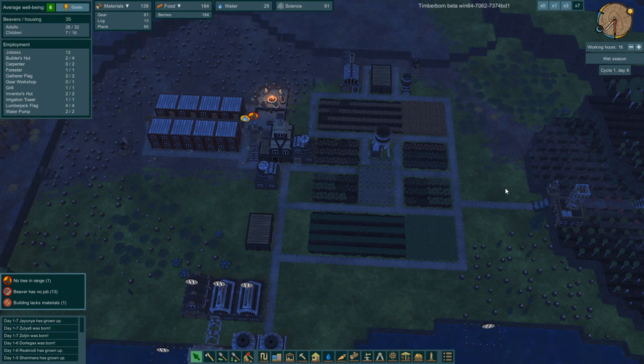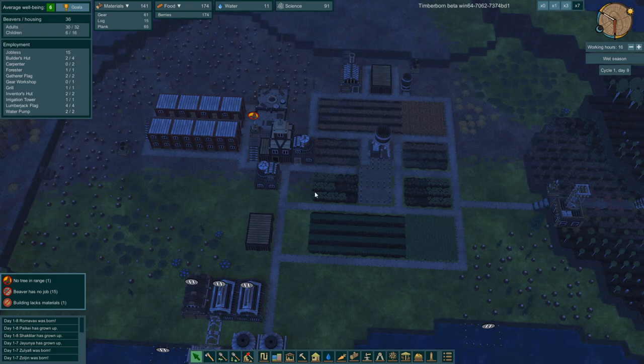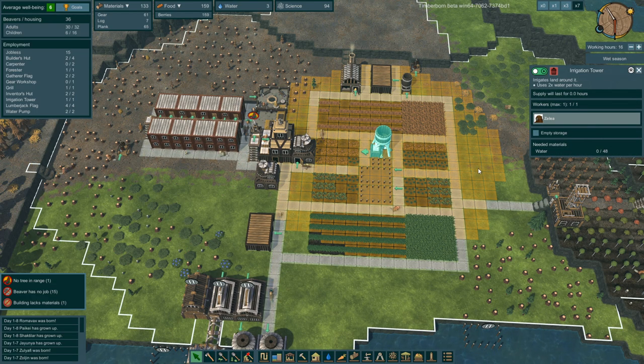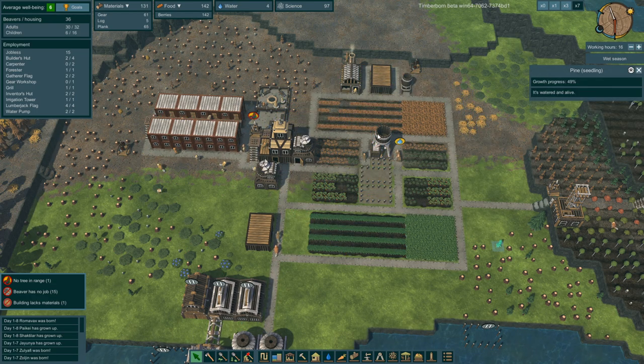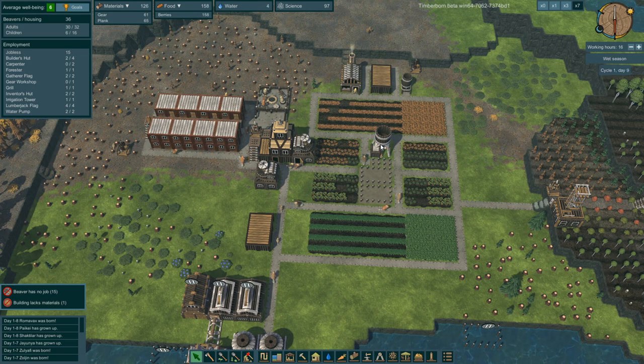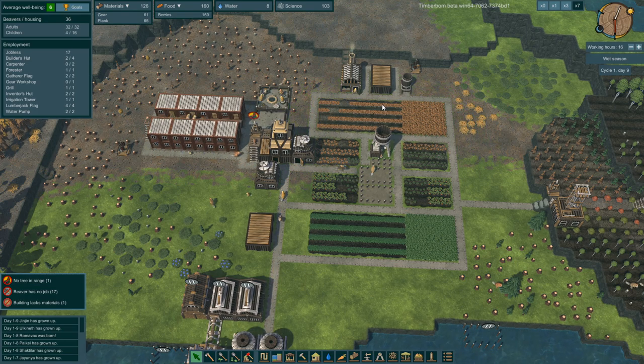Oh that is so good — number one coffee. I was thinking about extending my growth area, but oh — the irrigation tower just got built and immediately went green!